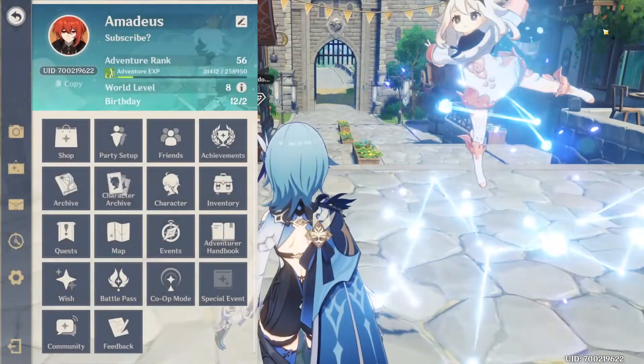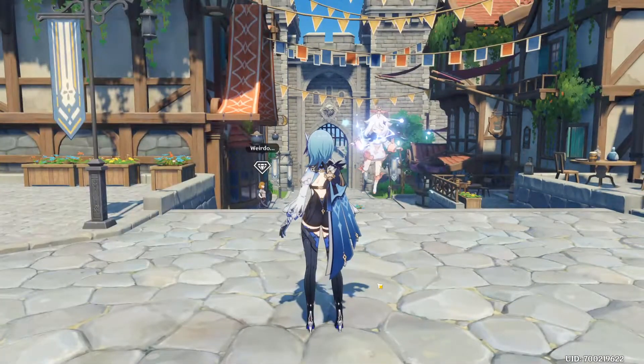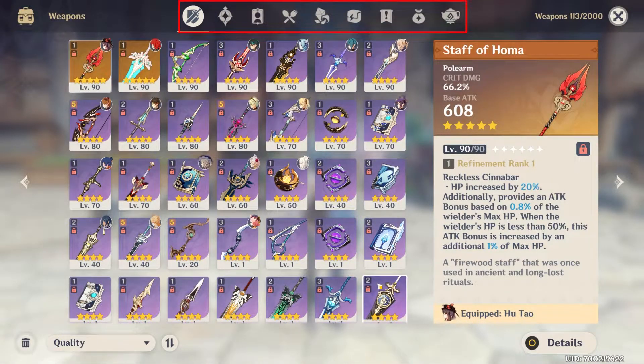Inventory — simply a list of all the items that you have. From left to right the options are: weapons, artifacts, character development items, food, materials, gadget, quest, precious items and furnishings. At first your inventory will be quite empty, so you shouldn't have much trouble keeping track of what you get as you play. If there's anything you obtain and don't know what it's for, I suggest looking it up online.